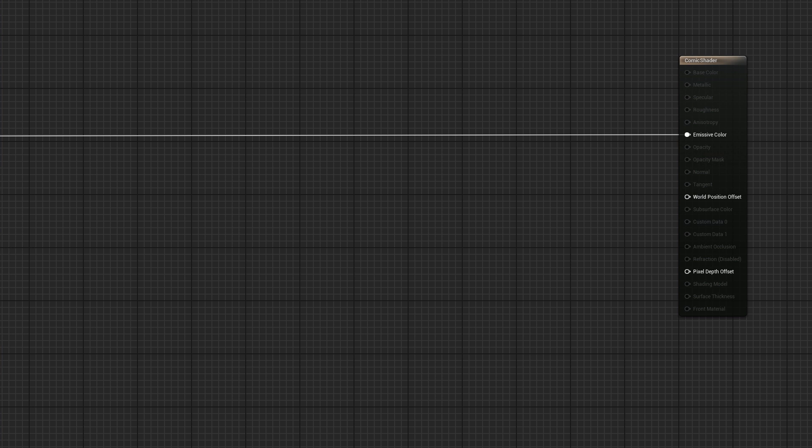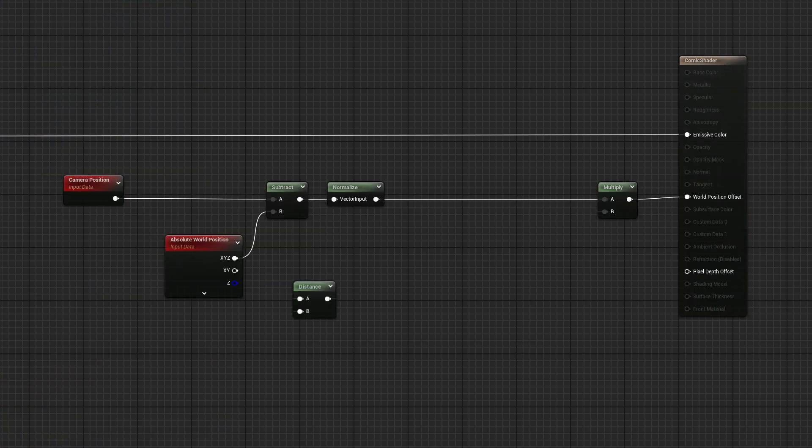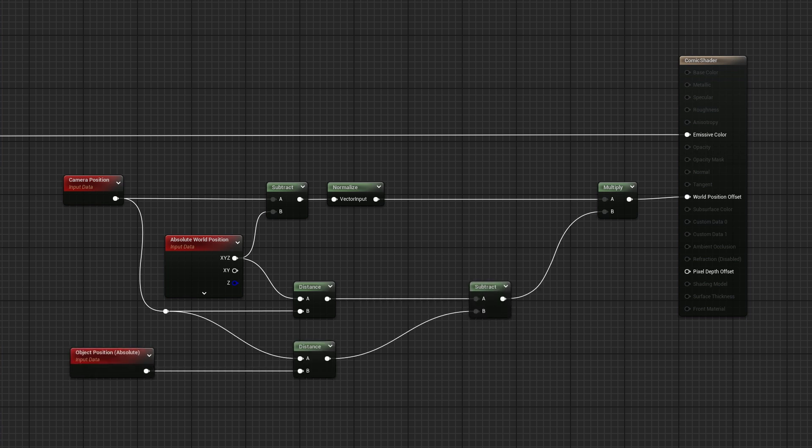Here's how the math works out for that. First, we take the camera position and subtract the vertex position and normalize it — this gives us the direction from the vertex to the camera. Then we want to figure out the amount to multiply by the direction for each vertex, since each one needs to be multiplied by a different amount, otherwise we're still just scaling the entire object to and from the camera. So for that, first we get the distance between the camera and the vertex. Multiplying our direction by this number alone will scale the object all the way back to the camera. Then from that, we subtract the distance between the camera and the object's location, or origin.